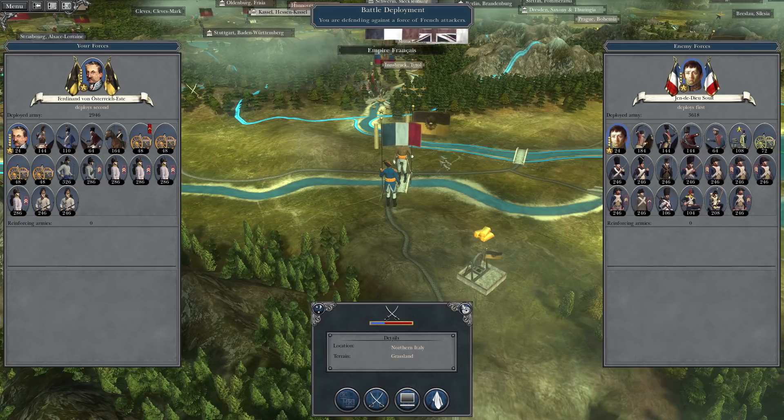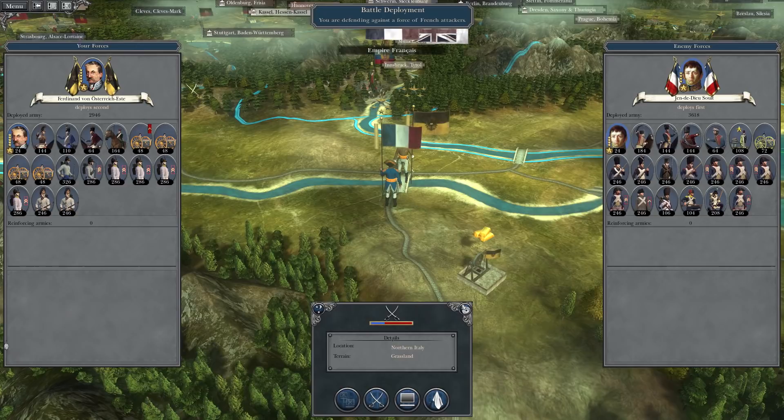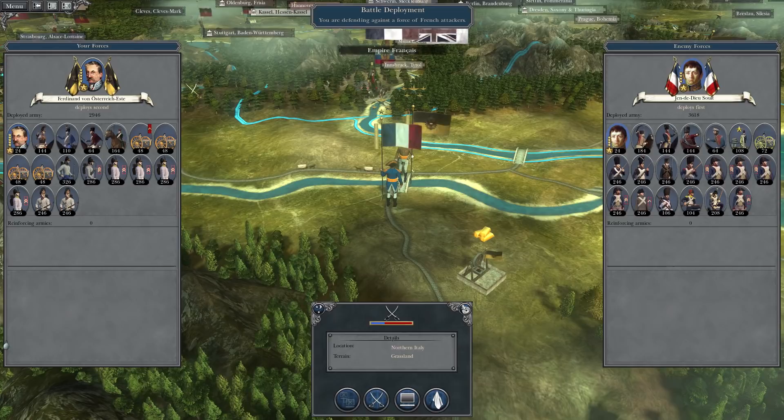To say this is the only French army currently in Italy is not exactly correct, because we've got a small one down below, and then there is a full stack on the way just passing the border. However, this is the main threat, since the other one is more of a hodgepodge with quite a low-star general.